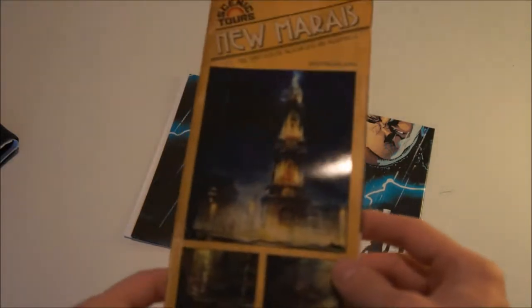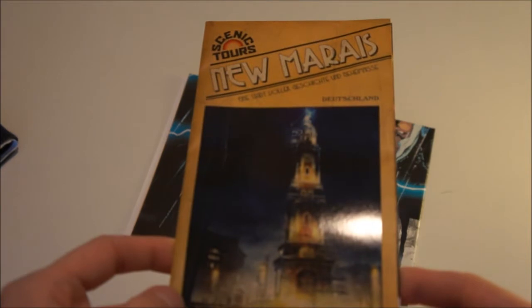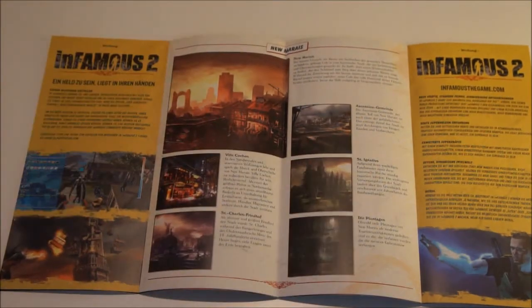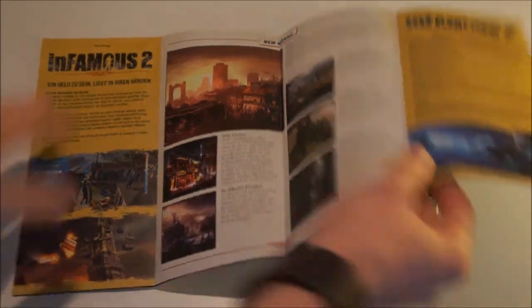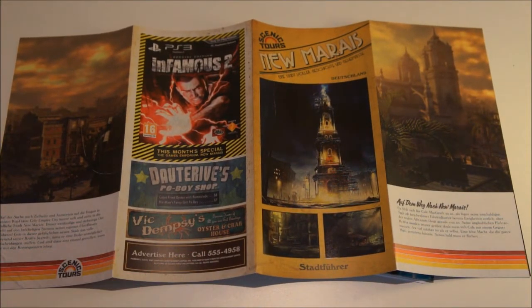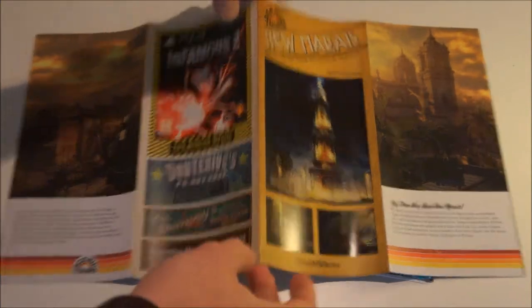Then there's the Amp, Nix, and again nothing on the back. So these are some Polaroids of the characters you meet in the game or the characters you play. Next up is a scenic tour through New Marais - not sure how you pronounce it. Now this is a German press kit by the way, so this is all in German. There's no point showing you that because you can't read it anyway - it's information about the game, different areas, and some of the shops you can visit.